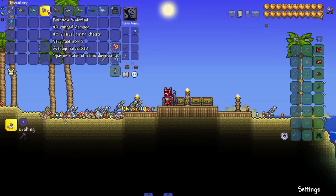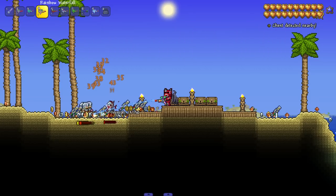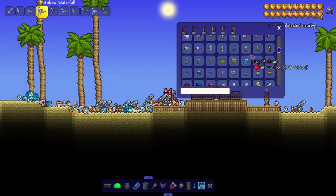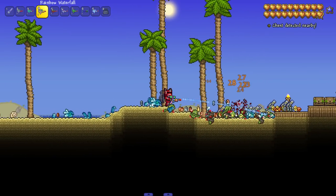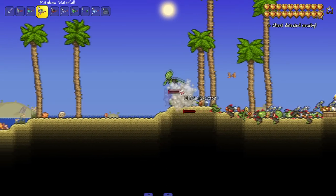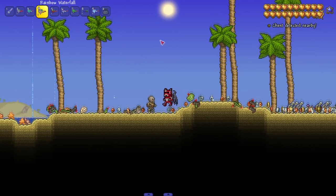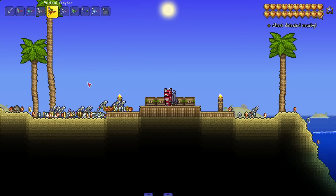We got the Rainbow Waterfall — spawns water streams downward. Let's bring in a different enemy. I wasn't seeing the water streams at first. Right-clicking didn't do much, but then there they are — shooting in an arc. I was expecting them to be rainbow colored, which is really why I wasn't seeing them at first.